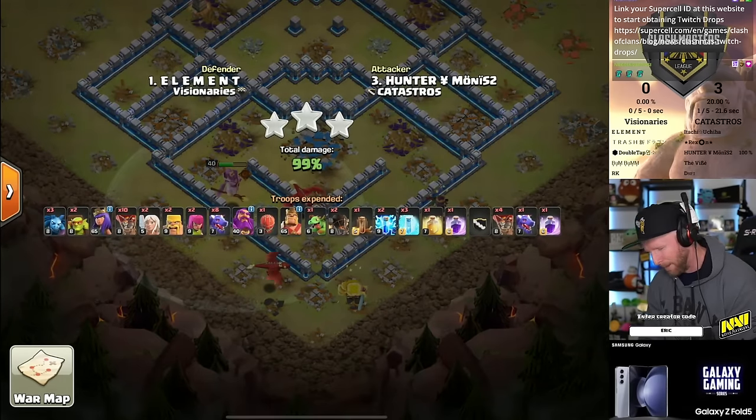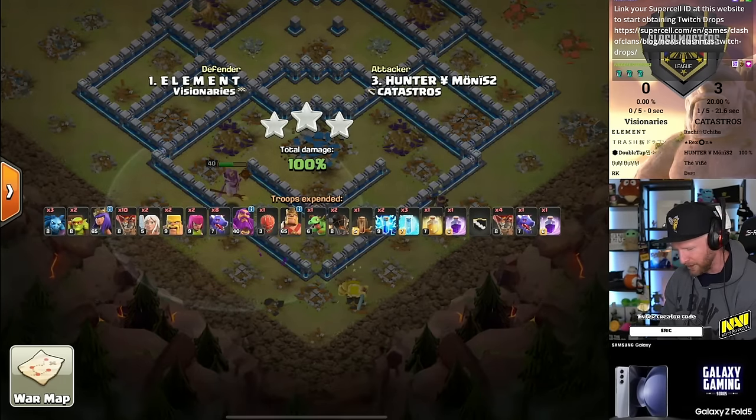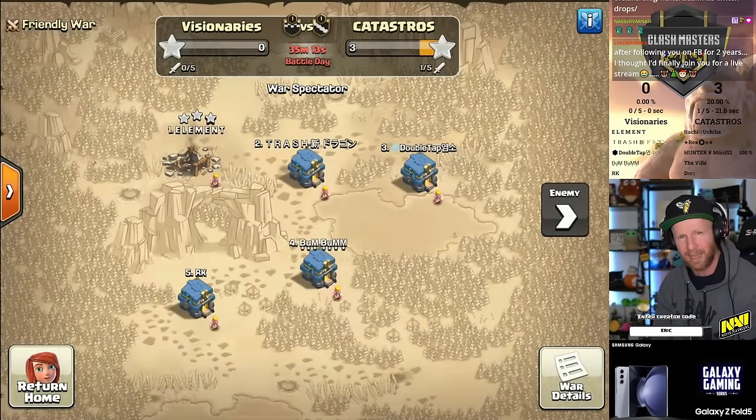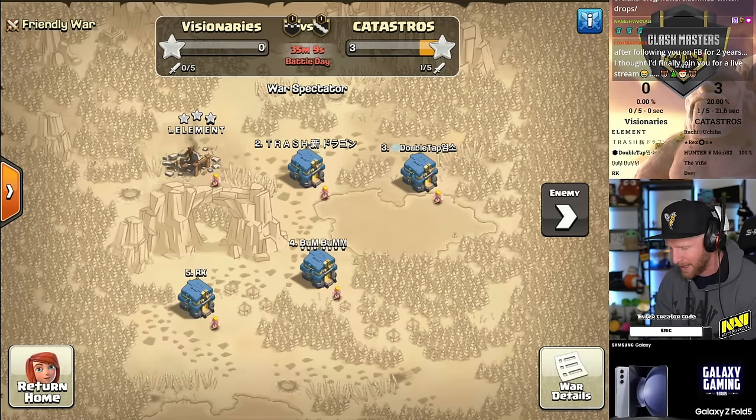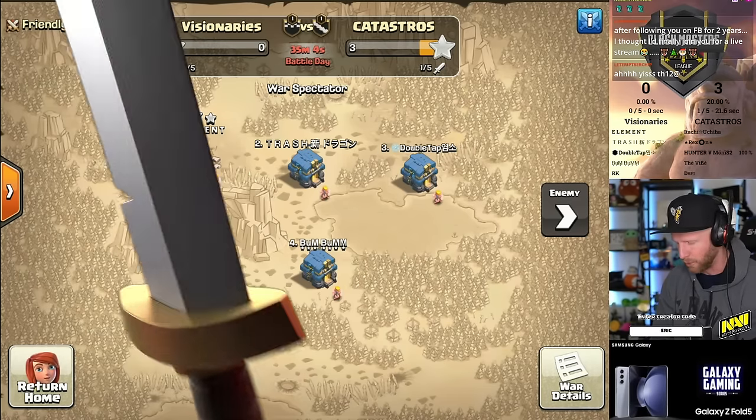There are some special rules to note here: nobody is allowed to use super dragons, and because the new hero equipment was just introduced to the game, the admins have decided players are not allowed to use the new hero equipment in this war.